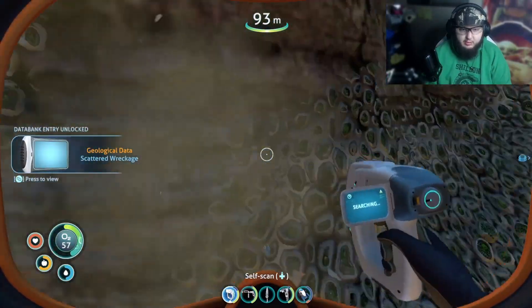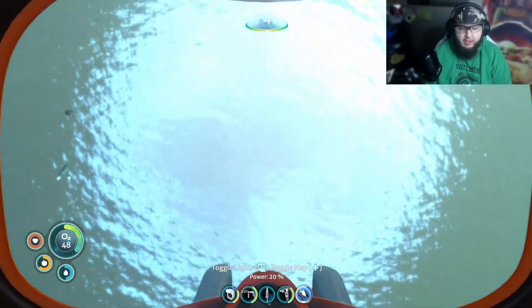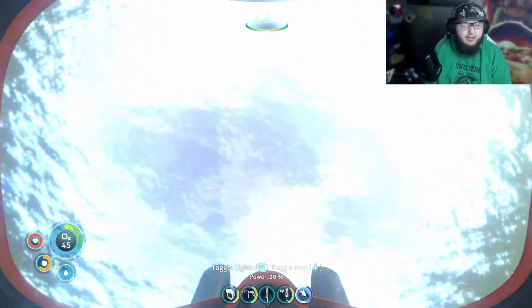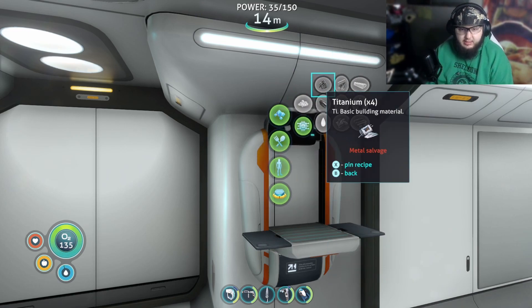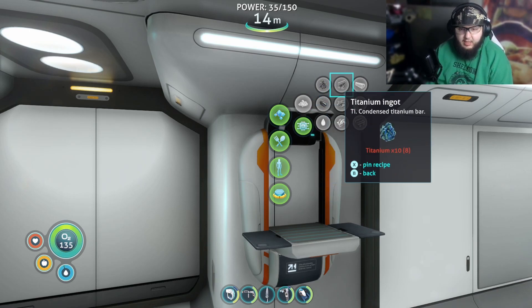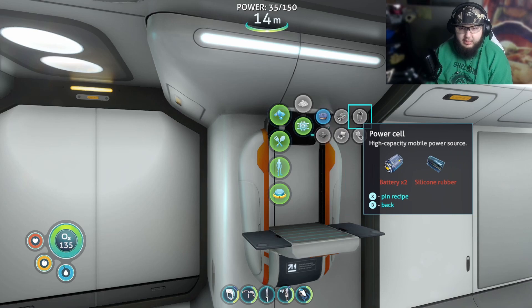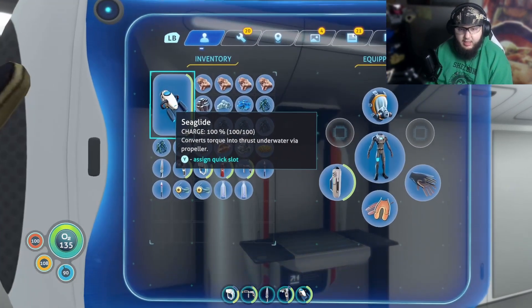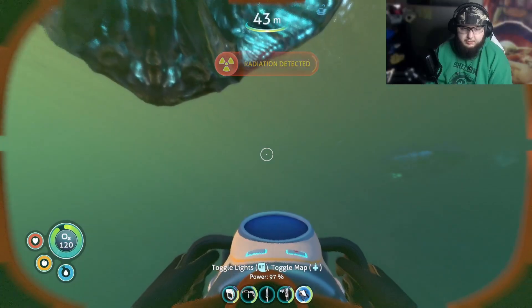I'm going to head back to base and see about building our seamoth. I need to build a mobile vehicle bay for that. To make it I need a titanium ingot, lubricant, and a power cell. The lubricant is easy, but I need two more titanium. The power cell just needs silicone rubber and two batteries — those are easy. Let's unload equipment and go out hunting for that stuff. It's detecting radiation now.